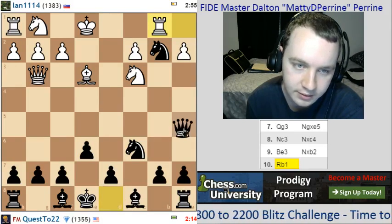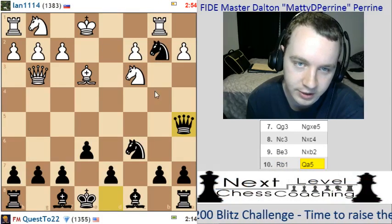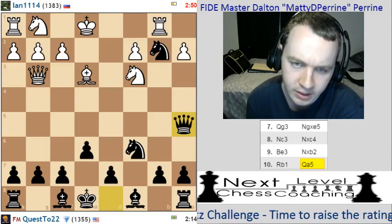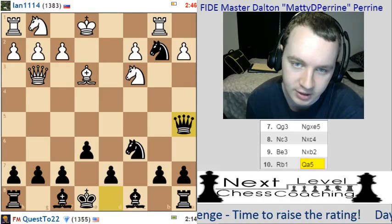Let's go queen a5 — kind of like a counterattack here. If he takes my knight, I take his, with a fork on his king and on his rook on b2. If he guards it with like bishop d2, I'll just play knight c4 and then get rid of the bishop there.